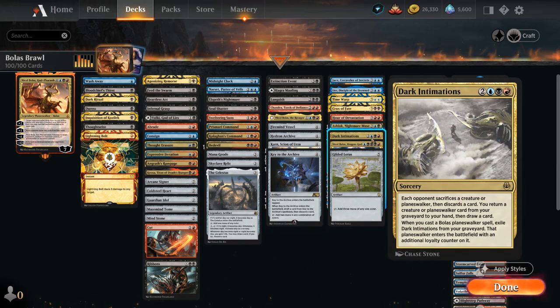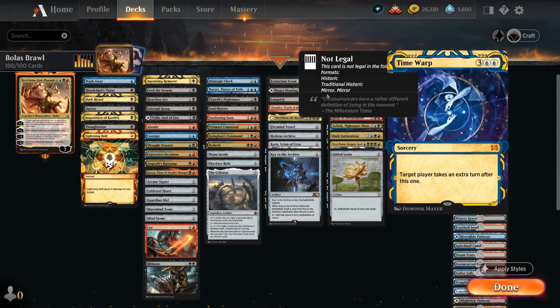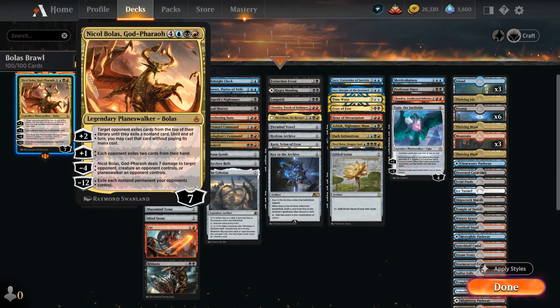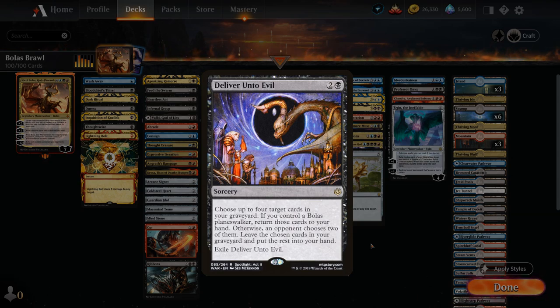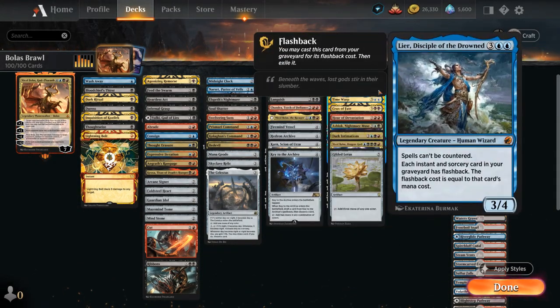Dark Intimations is one of the Bolas synergy cards — a sorcery where each opponent sacrifices a creature or planeswalker, then discards a card, and we return a creature or planeswalker card from our graveyard to our hand and draw a card. When we cast a Bolas Planeswalker spell, we can exile Dark Intimations from our graveyard, and that Planeswalker enters with an additional loyalty counter. You could also play Deliver Unto Evil, which lets you return 4 cards from your graveyard to your hand while controlling a Bolas Planeswalker. Then we have Leer, Disciple of the Drowned — a 3/4 creature where spells cannot be countered, which is actually an advantage given we only have one counterspell, and instants and sorceries in our graveyard gain Flashback.